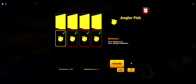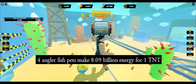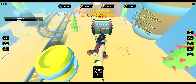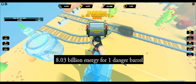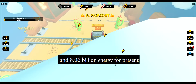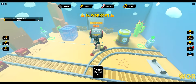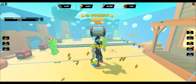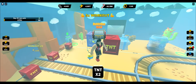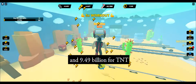Now let's try in the newest area. Four angler fish pets make 8.09 billion energy for one TNT, 8.03 billion energy for one danger barrel, and 8.06 billion energy for a present — 9.04 billion energy for one item. Now with four TNT pets: 9.43 billion energy for a danger barrel, and 9.49 billion energy for TNT.